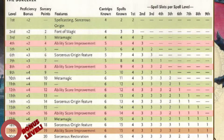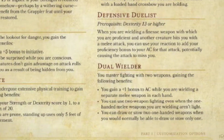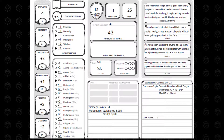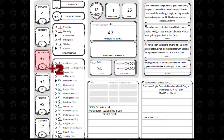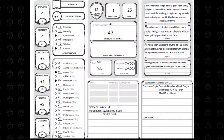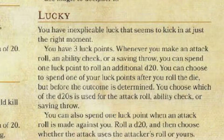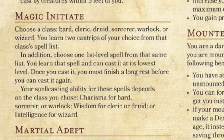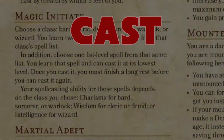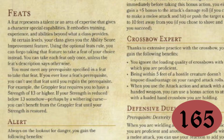Every four levels, you can either increase your base stats or add a feat from the list on page 165 of the Player's Handbook. If you choose to increase your base stats, you get two points to add — both can go into one stat, like Constitution or Charisma, or they can be split one each into two different stats. Feats give your sorcerer unique abilities; sorcerers tend to benefit from feats like Lucky, which allows you to reroll an attack, ability check, or saving throw, or Magic Initiate, which enables you to cast more spells. See page 165 of the Player's Handbook to choose your feats.